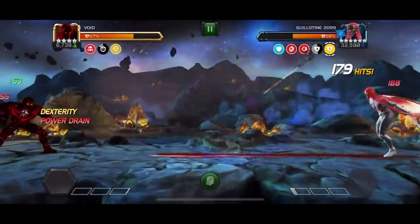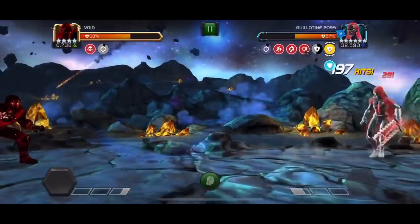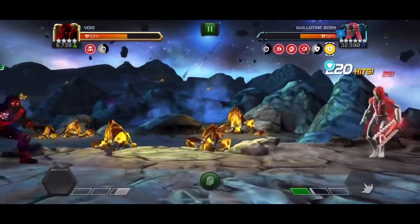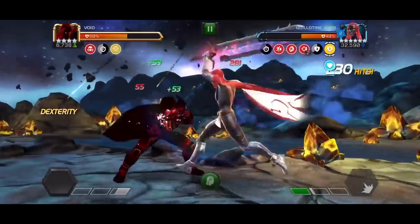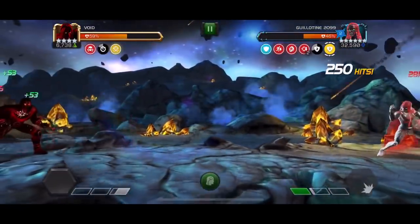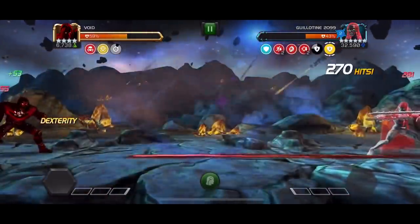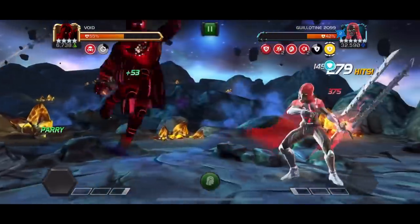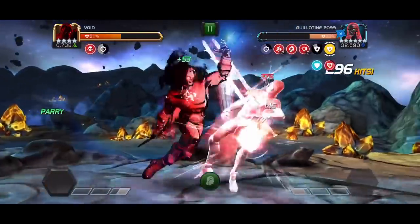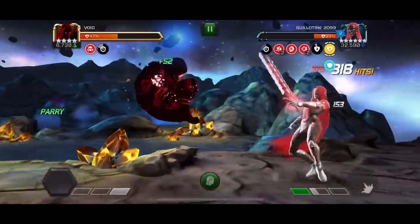This boss is not all that tricky overall, especially once you understand that she only goes invisible from basic light and medium attacks. Void is slowly but surely doing his job — she's below 50% health — we drop some more heavy attacks. The more debuffs, the more damage we deal, and it's overall a good time even for a 4-star Void.